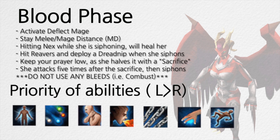For blood phase, activate Deflect Mage and stay MD at all times. Nex will siphon, and while she is siphoning you do not want to hit her as any hit will heal her. When she siphons, hit the blood reavers and deploy a dreadnip. Keep your prayer low as she halves it with a blood sacrifice. She attacks five times after the blood sacrifice and then she will siphon. Do not use any bleeds such as Combust as these will heal her.